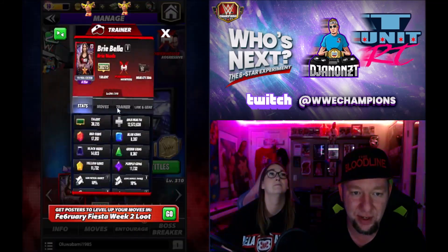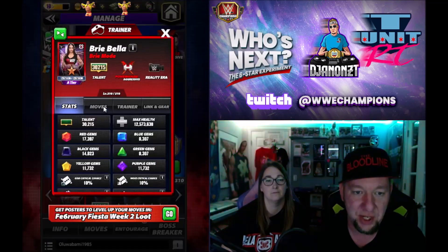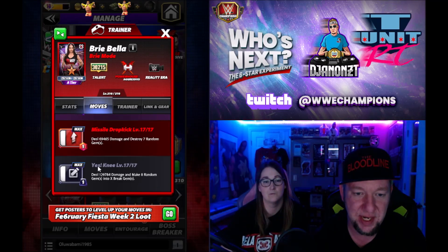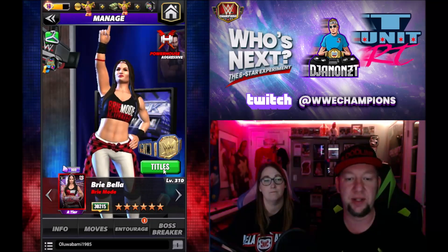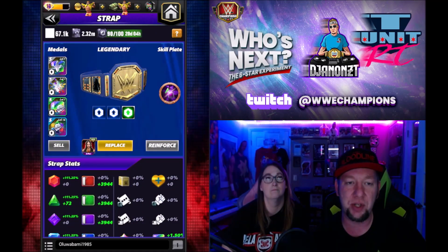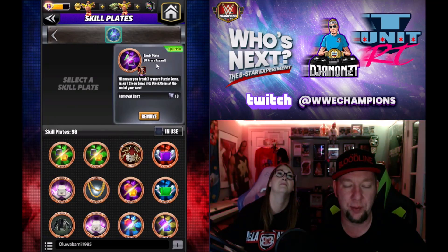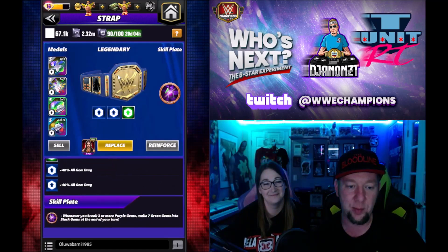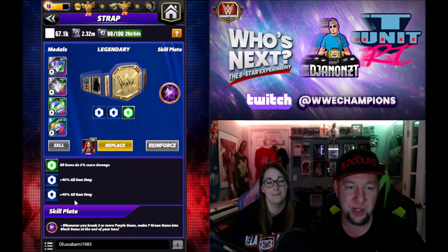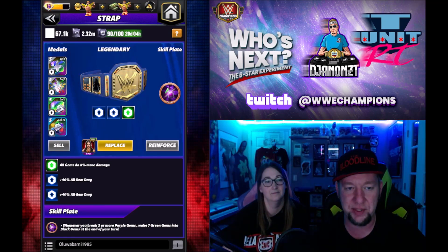Tonight we got Brie Mode and I got some tricks up my sleeve. She didn't have any gear - she's a trainer. Red subs do up to 50 more damage. The missile dropkick is the five-star move, the yes knee is the six-star move, and we're gonna need that yes knee because that's gonna be the best build available. I'm starting with the title - running this with a normal skill plate. Everyone can get DX Army Assault off the skill plate with one skill plate picker token. When we break three or more purple gems, we make seven green into black gems. I'm running double fury two for 40 gem damage.